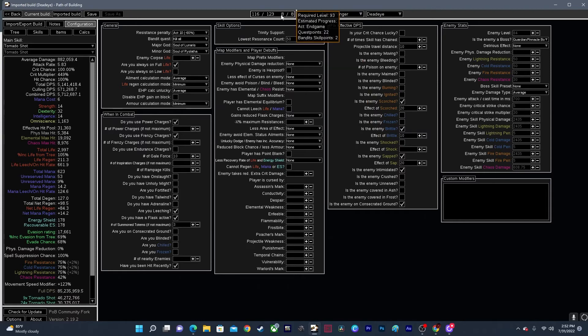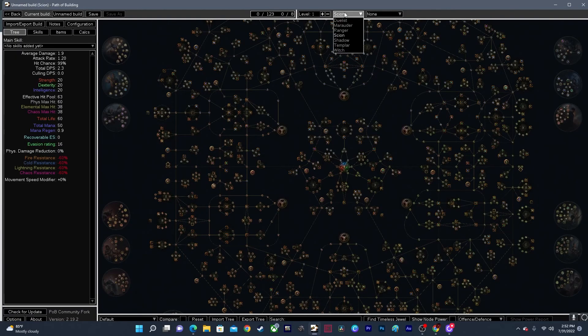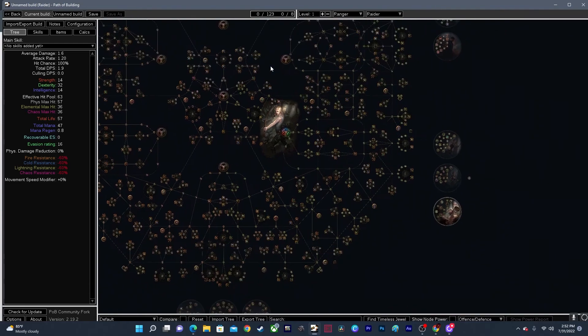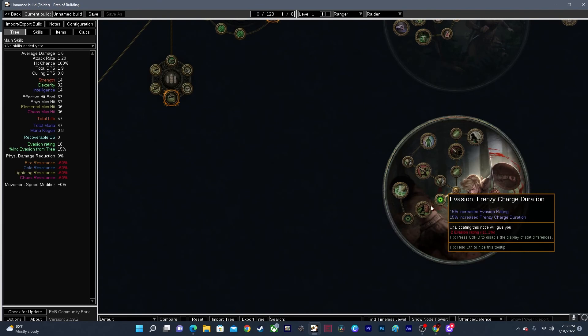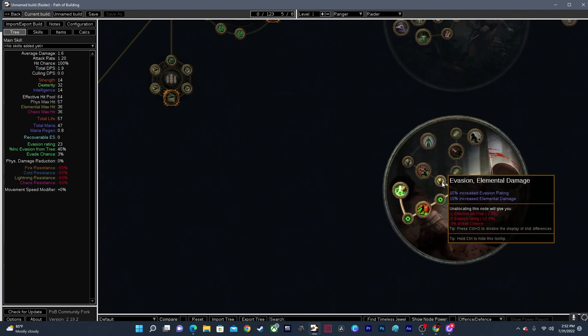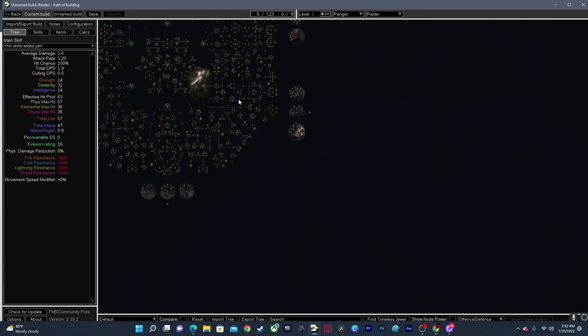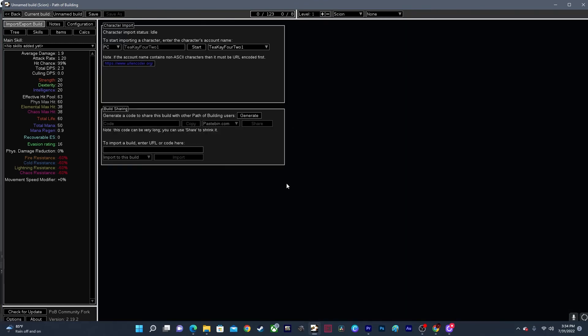This will tell you what level you are and show your build. You can also create your own build in here instead of importing — just click New and pick whatever class and ascendancy you want, like a Ranger with Raider, and plan out your build. That's what a lot of people do — they want to test builds without having to actually spend the time and currency in the game to see if it'll be viable to play.